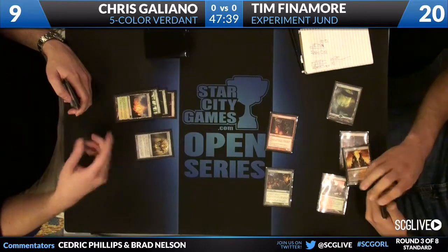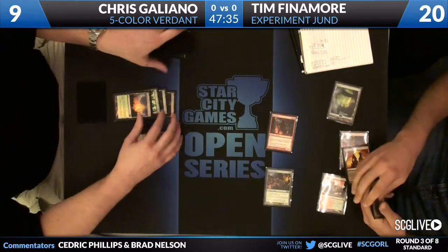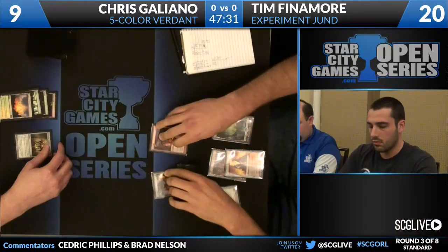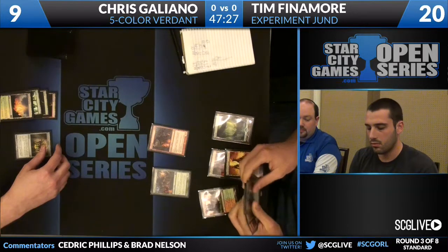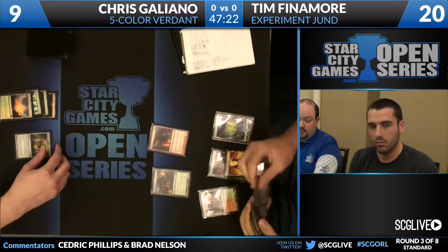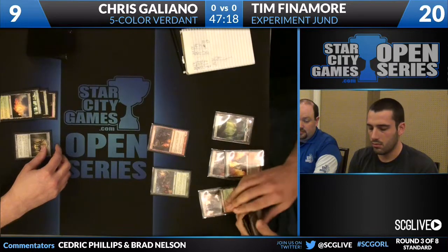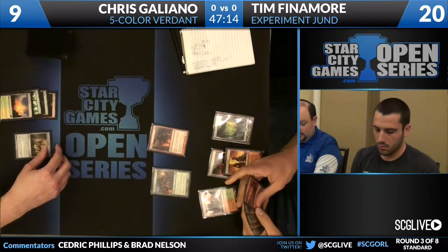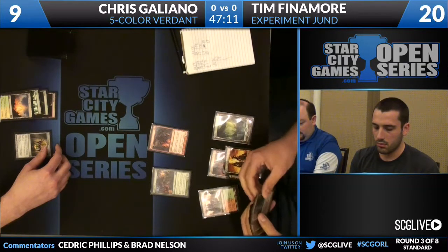There are two Sphinx's Revelations in Chris's hand. Chris will draw a card — we do see a Sunpetal Grove go to his hand. You also see another Chromatic Lantern over there in his hand as well. We'll see if he's able to stabilize this board. Can it come back? Because he's certainly behind right now. Looks very rough. He does just pass the turn back — he is praying and hoping that Tim is not able to deal an additional three points of damage, which we both know is true. Tim does draw a Strangleroot Geist for the turn.